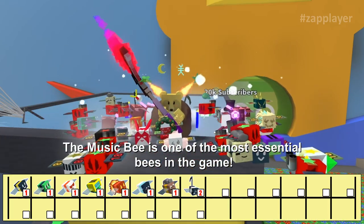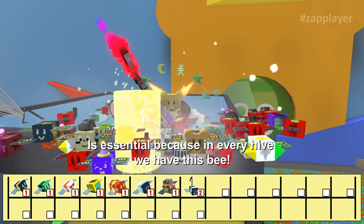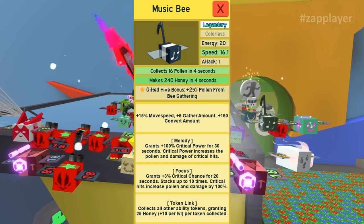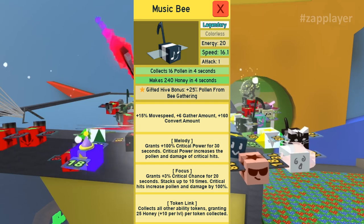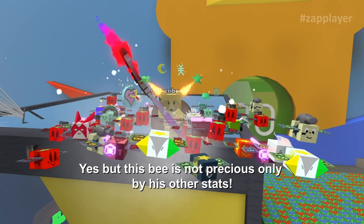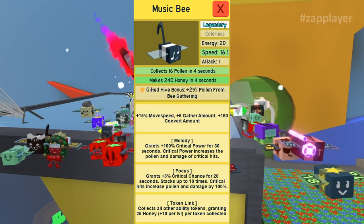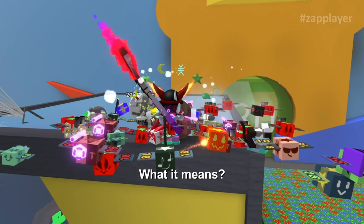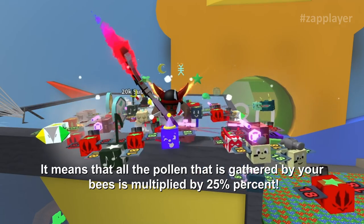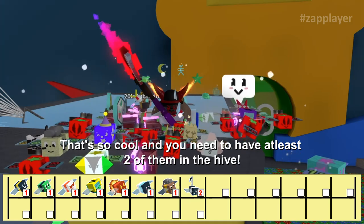The music bee is one of the most essential bees in the game — it's in every hive. It gives a melody token that grants 100% critical chance for 30 seconds, plus focus and token link. Token link collects all of the tokens. But what makes it really precious is that as a gifted bee it gives 25% pollen from bee gathering, meaning all pollen gathered by your bees is multiplied by 25%. You need at least 2 of them in the hive.